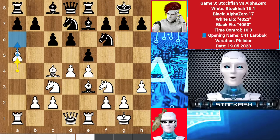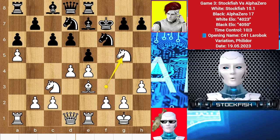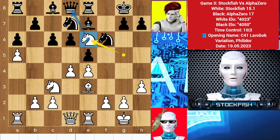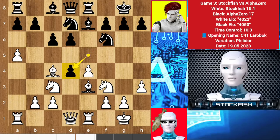You may think a6 is coming, so if you try to block it by playing a6 yourself, then the killer move will come: bishop takes f7, king takes bishop, then knight g5 check will paralyze you. King g8, then knight e6 — your queen will be trapped and you will lose the game.